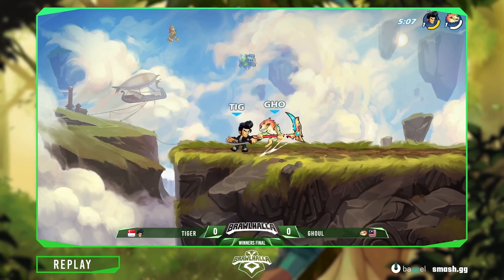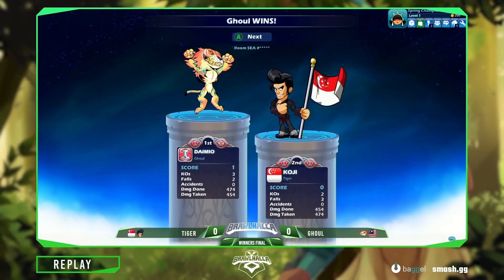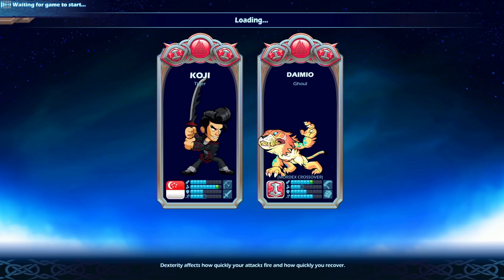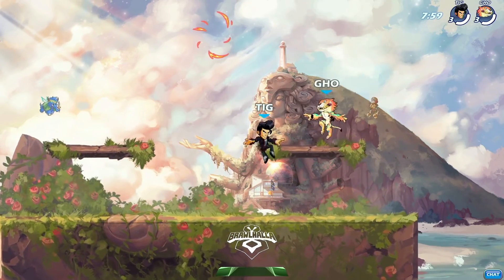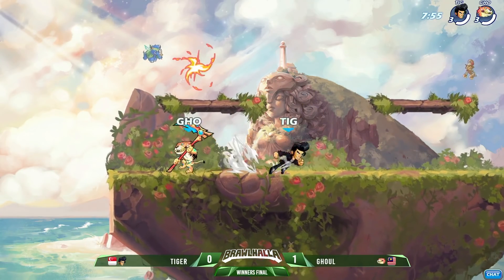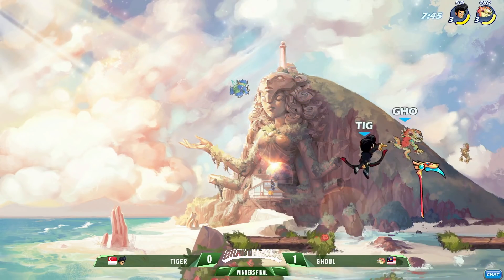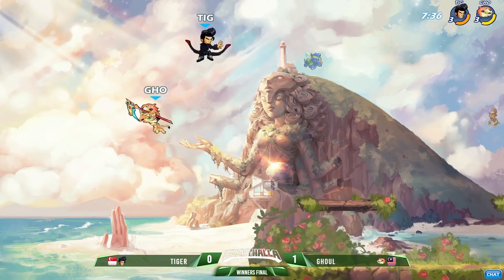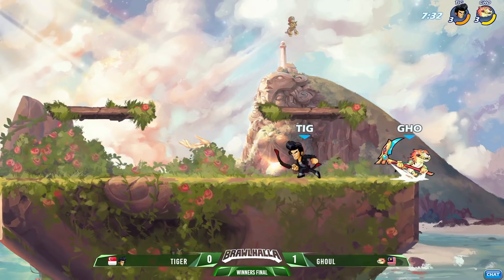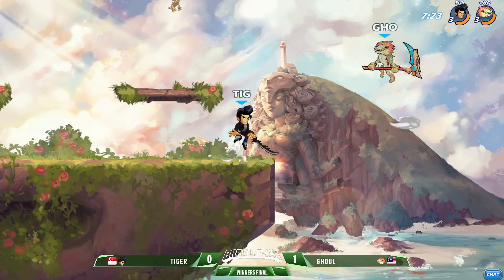Ghoul takes game number one off Tiger — again, this is Tiger we're talking about, someone who very rarely loses. We expect him to do infinitely better in game two. He took small brawl haven off the table — that was the stage they just played. Something Ghoul can have in his favor is a very strong signature kit from the scythe. Scythe players might struggle a little with on-stage kill potential and may rely on the edgeguard game, which Ghoul did extremely well. Mordex in particular does have that set-up into the neutral light and signature — not a true combo, but a very effective stock-ender.